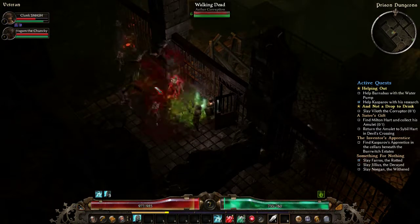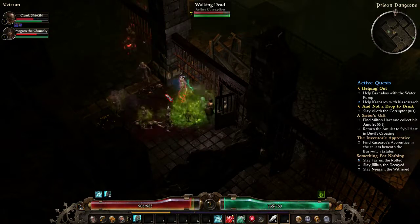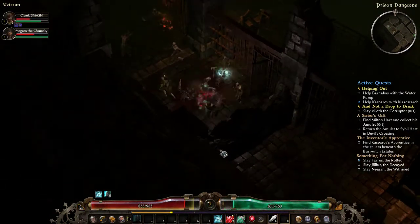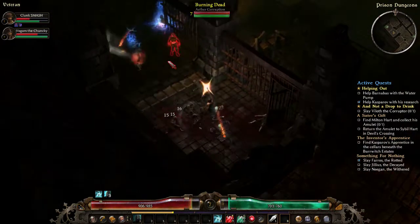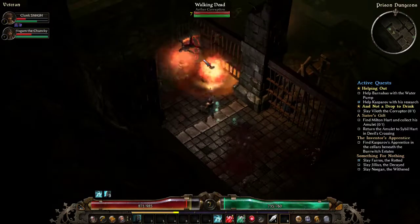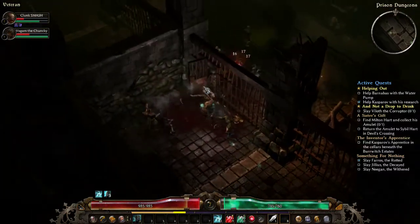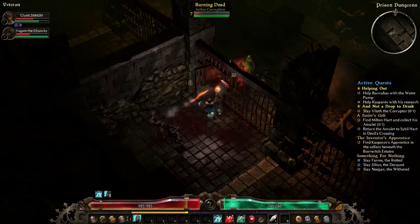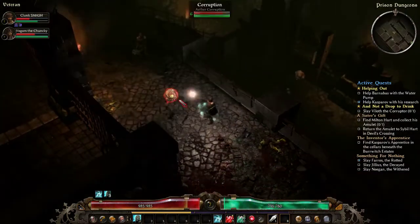These guys hurt! Minions are dead — more minions. These skeletons — it's kind of like Torchlight 2 where the guys with shields just block like 90% of your attacks. Clunk Smashes is almost dead. Constitution for me — don't worry, we're good. There's a lot of crap over here. That guy exploded — he was a volatile.